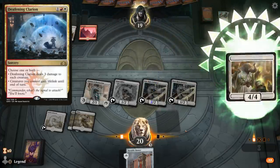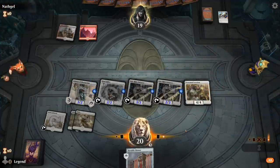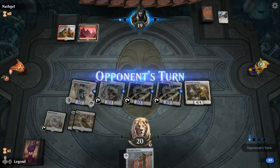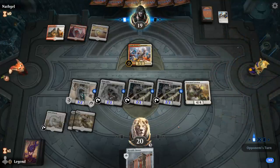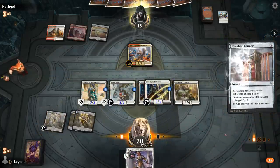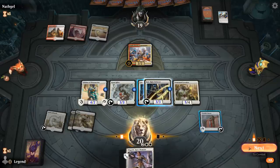I see Defiant Strike so my opponent must be on a Feather-type deck. We've got a nice board presence on turn 3 with an extra Banner to pump the team. There's a Legionnaire — Elspeth also pretty good here. So we can play Banner naming white, and I could also use Enforcer to tap down Legionnaire, but I think I'm just gonna send everyone.